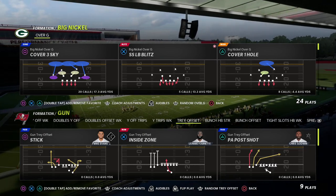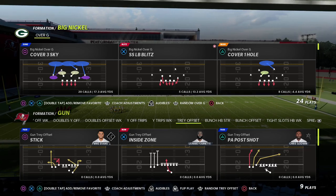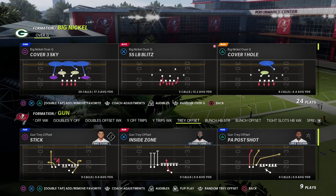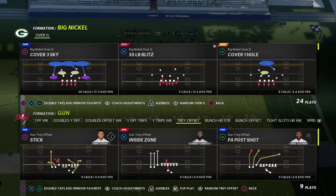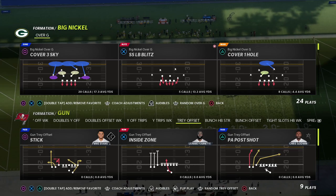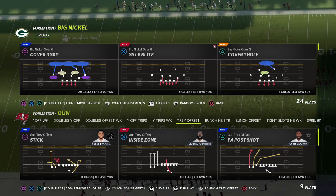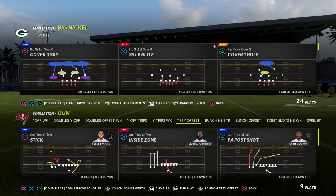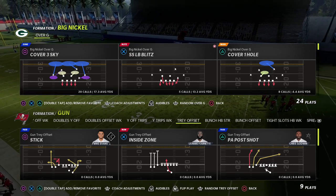I just released a major defensive guide in my Patreon membership — my Big Nickel Over G. It's almost two hours long and there's more content to come. It has incredible pressure from this formation, great run defense, and some really unique coverage options that make it the best defense in my opinion in the game. If you want to learn my full Big Nickel Over G defense, there's a link in the description to my Patreon membership — it's only ten dollars to sign up.